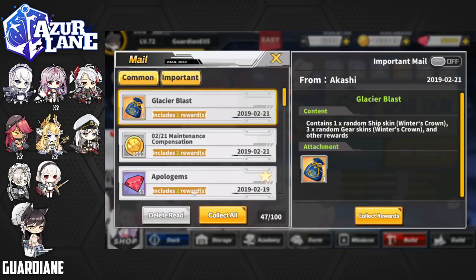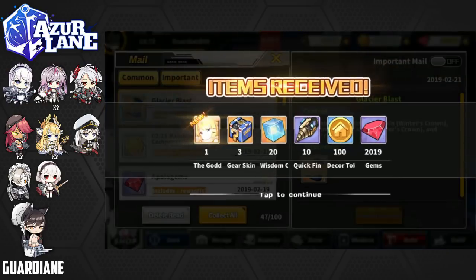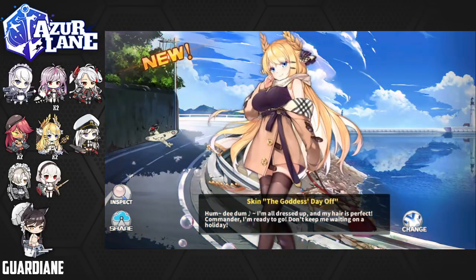Let's collect those rewards — looks like we're going to be getting Victorious's skin. Victorious was one I was on the fence about deciding whether or not to get, but now I've got it and I'm happy. The skin is called 'Goddess's Day Off.' Victorious's voiceline: 'Hum de hum, I'm all dressed up and my hair is perfect. Commander, I'm ready to go — don't keep me waiting on a holiday.' She does look really great, and the background is gorgeous — she looks very fashionable. Let's go ahead and change her into it.